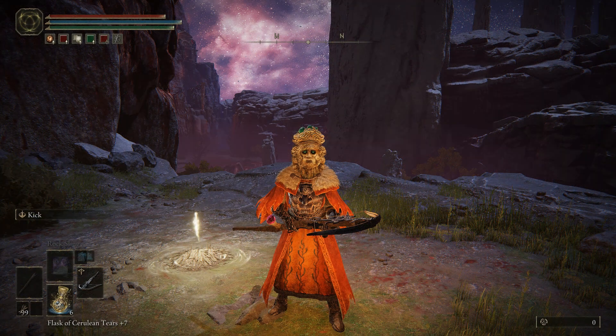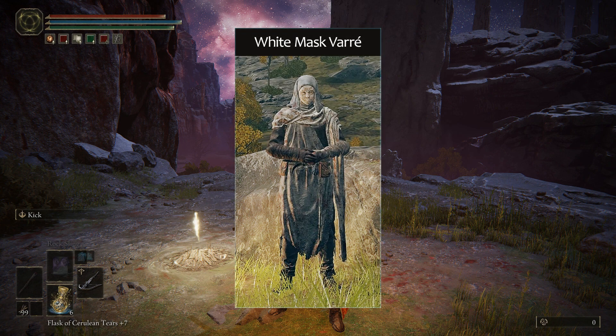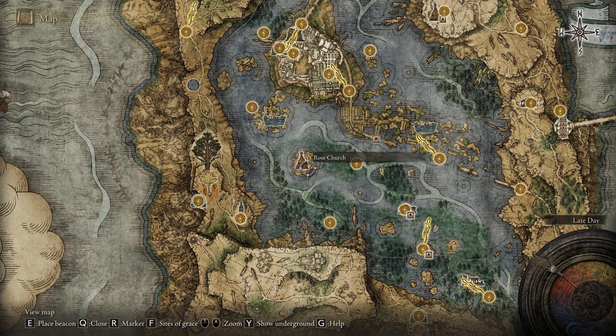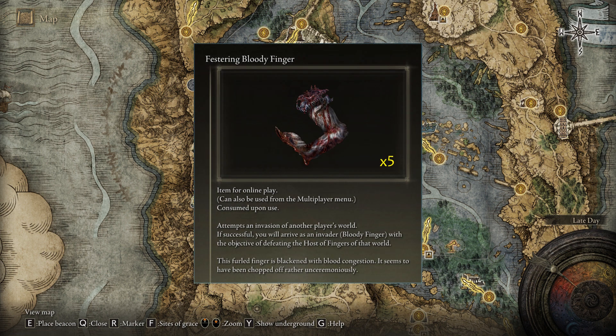Getting to this new farming spot requires doing a part of an NPC's questline — White Mask Varre, the first guy you'll meet after emerging out of the game's tutorial area, the one who refers to you as Maidenless. After acquiring your 1st Great Rune, ideally by defeating Godric the Grafted, and talking to Enia for the 1st time in the Round Table Hold, he will move to the Rose Church just south of the Raya Lucaria Academy. Talk to him there and he will ask you what you think about the Two Fingers. Just say they didn't seem right and he'll give you 5 Festering Bloody Fingers, which are used to invade other players.